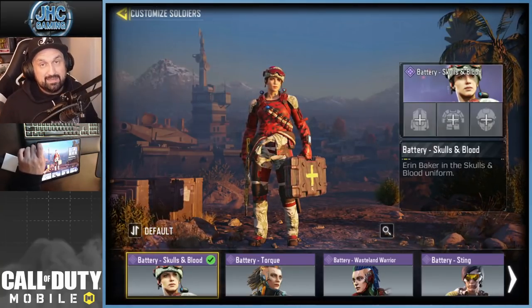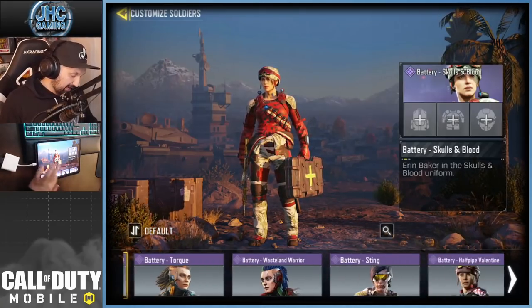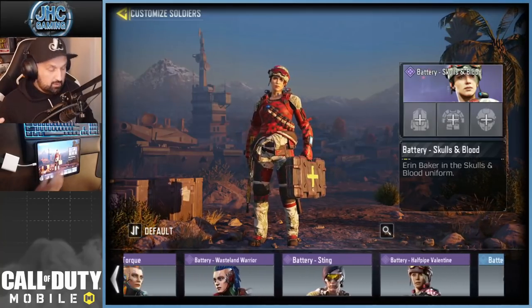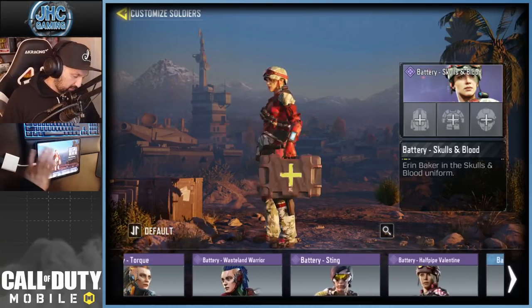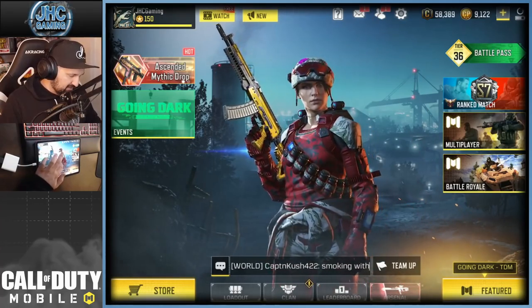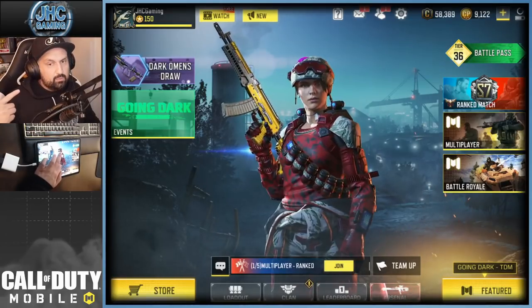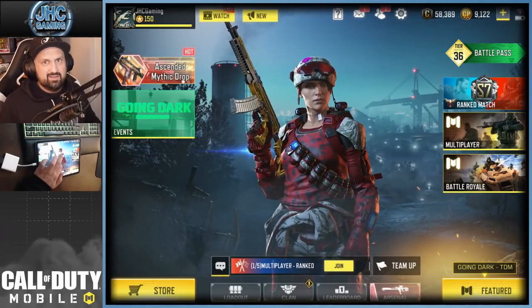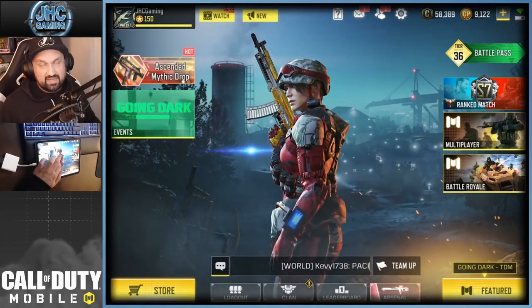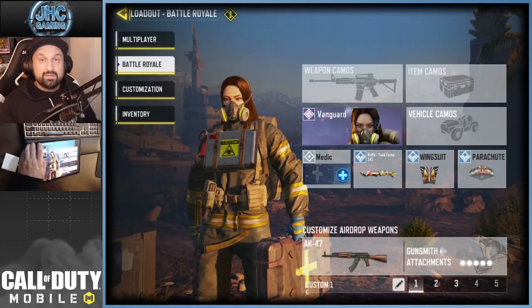At number 8 we have Battery Skulls and Blood. In a top 10 girl skins in COD Mobile, you have to have at least one Battery skin, and there's a lot to choose from. I went with Skulls and Blood because of the skulls — it's more badass — and it's dark red and black instead of pinkish. I always love that skin, and it was a free skin in Battle Royale as a reward, so Battery Skulls and Blood really deserves a spot in my top 10.